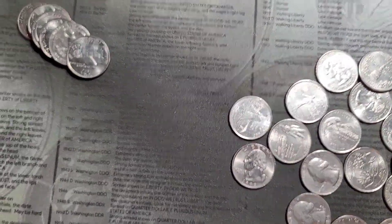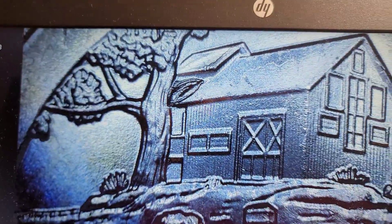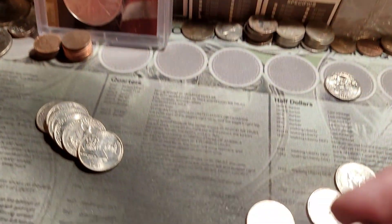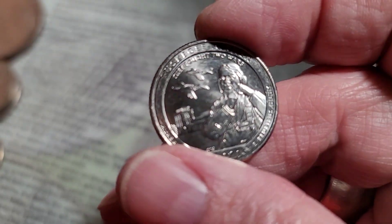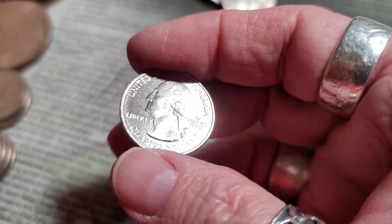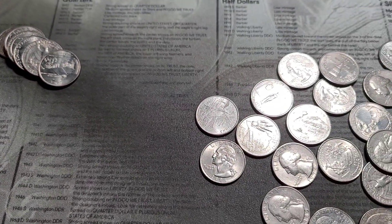Working on the seventh roll. I have a Weir Farm under the scope and we've got a broken branch — another coin that's in good shape, so I'll definitely hold this one aside. And then I did get a Tuskegee, also in nice condition, so I'll hold this one aside too. Let's keep the hunt going.